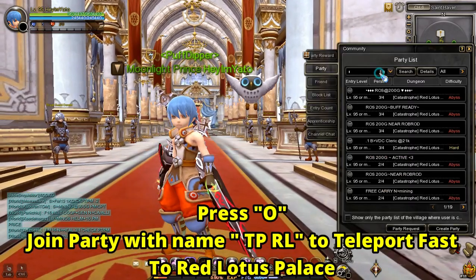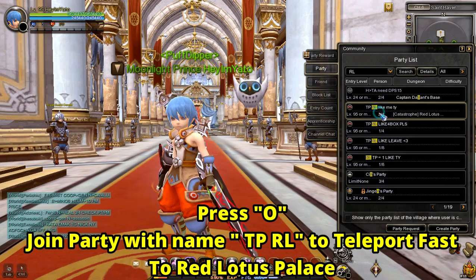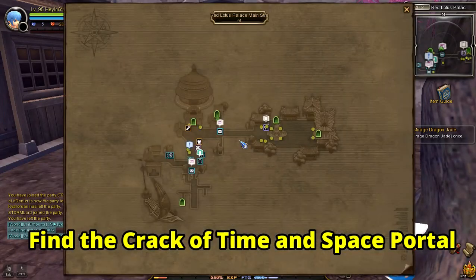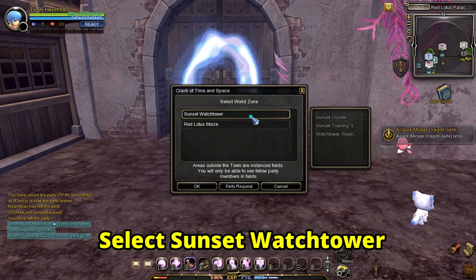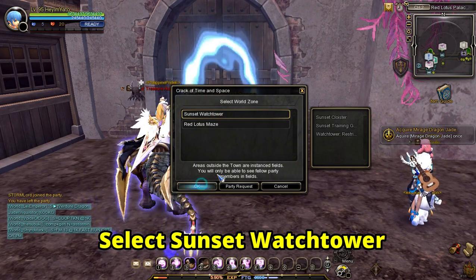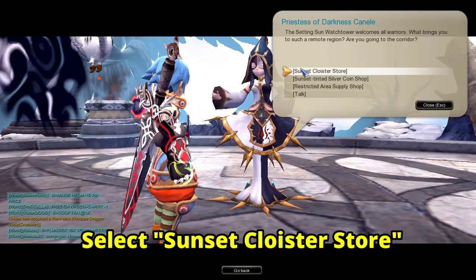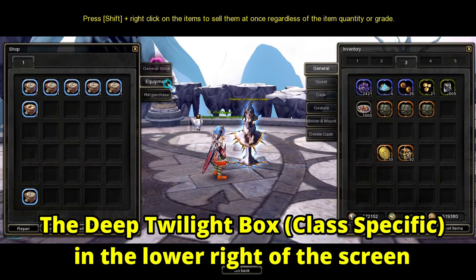To buy the Deep Twilight Box, you will need to go to Red Lotus Palace Main Street, go to the Crack of Time and Space portal, and select Sunset Watchtower. Inside the Sunset Watchtower, talk to Priestess of Darkness Kanell and select Sunset Cloister Store. Select the Equipment tab, and you will see the Deep Twilight Box class-specific armor on the bottom left of the shop.